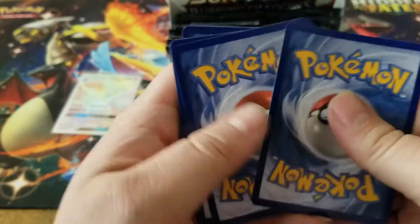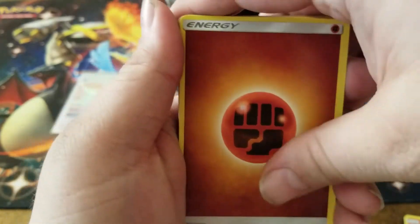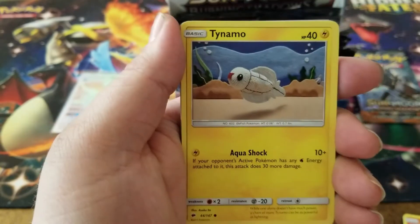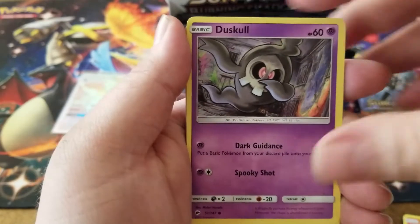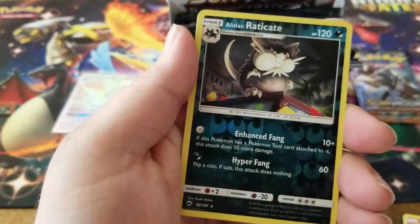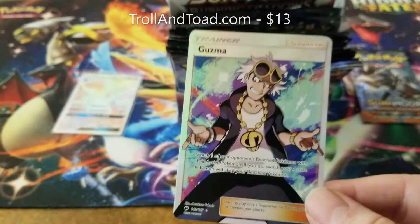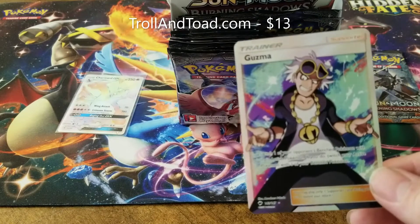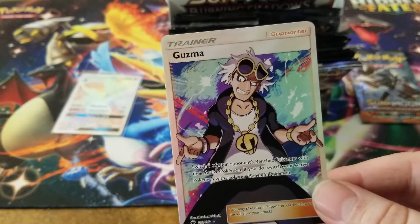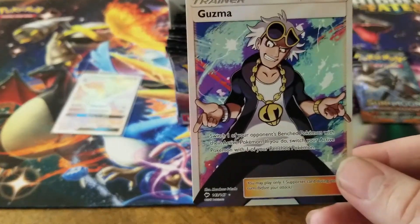That pack is a little off center, but it's a common so who cares. We got a fighting energy, Sophocles, Charjabug, Super Scoop Up, Tynamo, Oddish, Duskull, Morelull, a Caterpie, and an Alolan Raticate reverse holo. Oh my god - the fire in this box! I just pulled another chase card! Oh my god, you guys, I am not worthy!